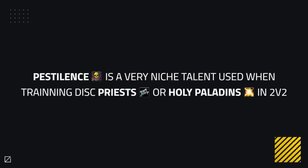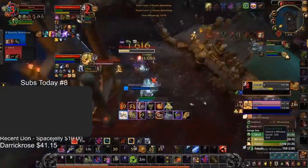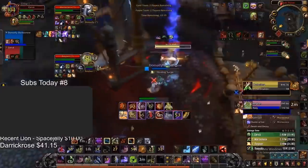Pestilence would be a very niche talent against training Disc Priests or Holy Paladins in 2v2. It won't really have use elsewhere and could depend on the partner they play with, as Epidemic is too good to pass on — it's an excellent tool for keeping healers in combat. It has a chance to give a bit more damage in these scenarios when on top of Holy Paladins or Disc Priests in 2v2.